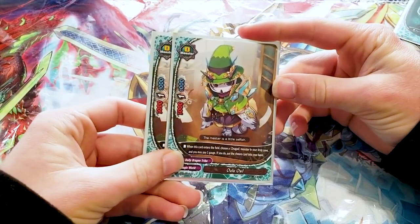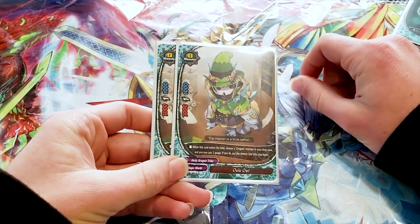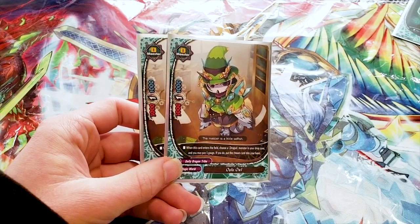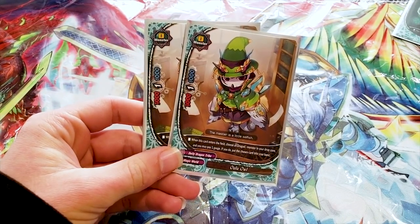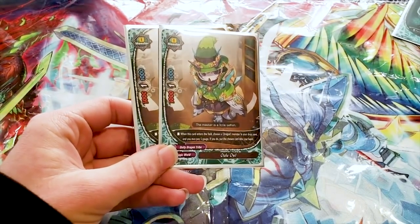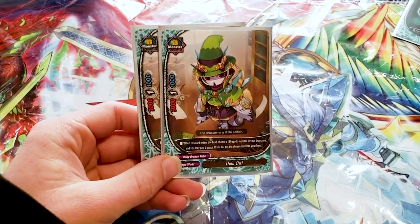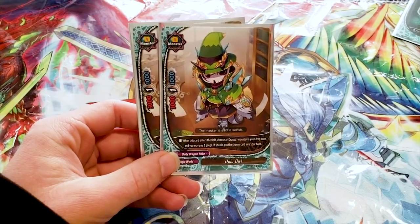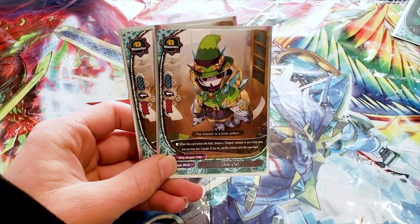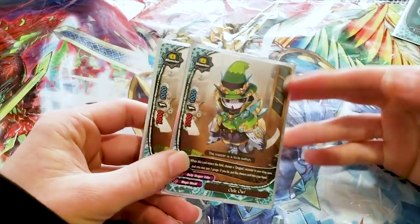Then we run two Oulu Owl. It's a 3/1/1, size zero. When this card enters the field, choose a dragon monster in your drop zone. You may pay one gauge; if you do, put the chosen card into your hand. This is in case you want to grab your Blade Mage or Flare Mage — since you only run two Flare Mage. You can also discard spells to fuel Blade Mage's ability. Two of is fine; you don't really need it, but it does help the deck.